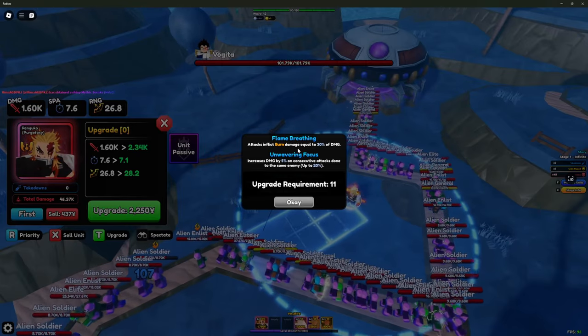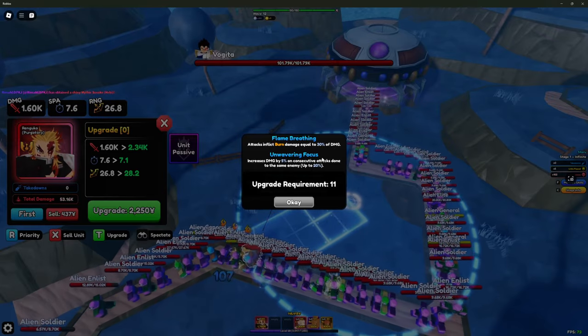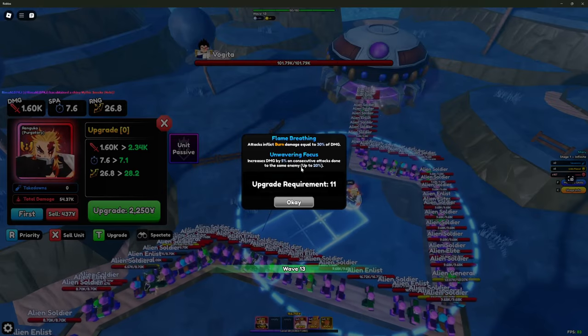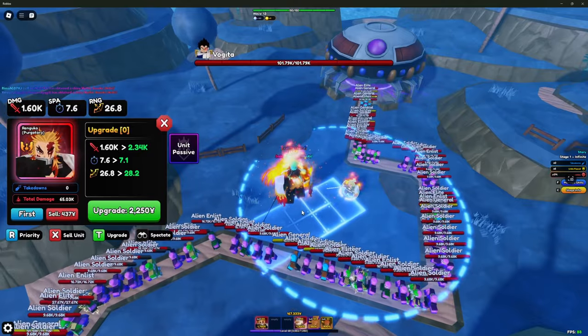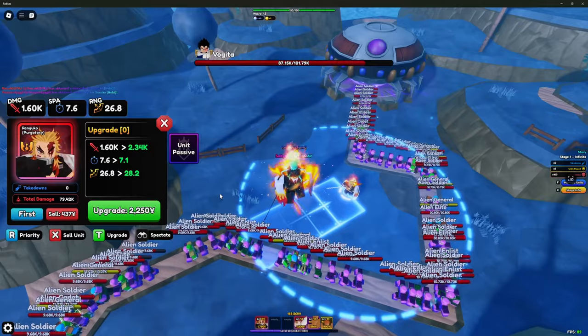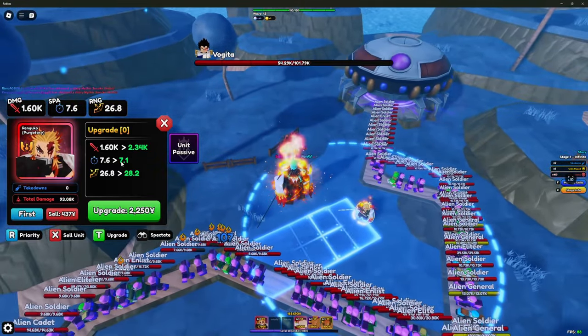Here are his passives: flame breathing attacks inflict burn damage equal to 30% of damage. He also has unwavering focus, which increases damage by 5% on consecutive attacks done to the same enemy, up to 20% — quite cool. I'm not sure if that stacks with the burn damage, which would be very cool if it did, but the more times he attacks a specific enemy the more damage he'll do.